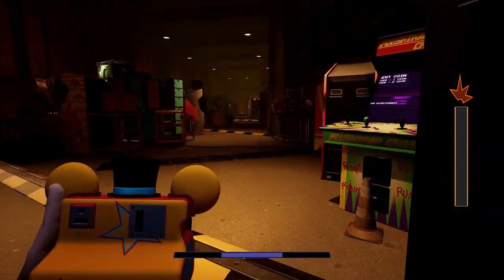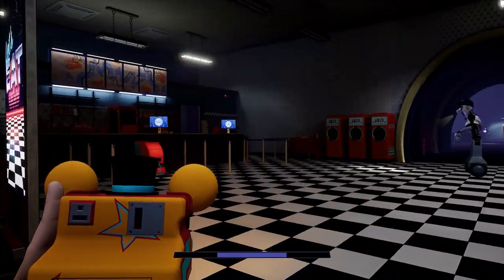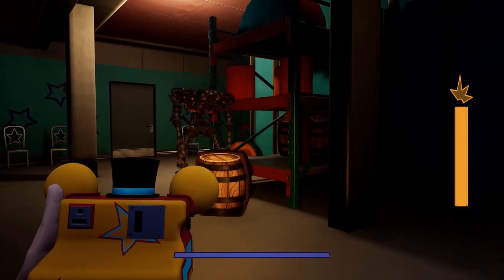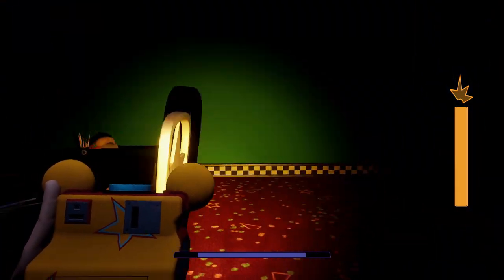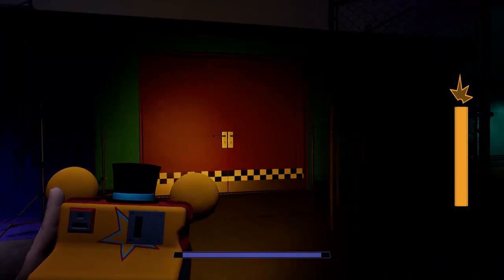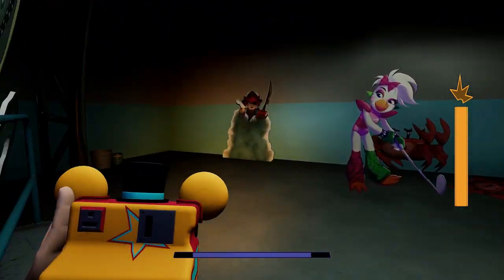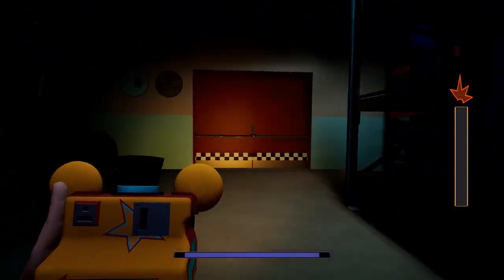We just made it to the daycare and now we're entering the theater which leads to the basement. Somewhere in the basement we'll find the last cutout. We're in the basement now — there are these naked robots everywhere but they're not coming alive, which is good. I can hear Monty running around. There's cutouts here — is it you? Yes, that's the last one found!